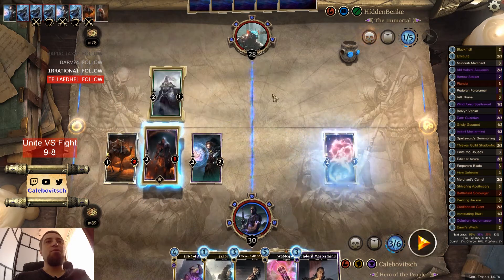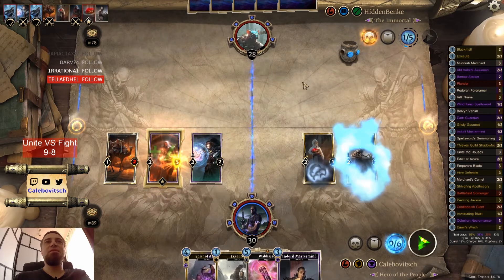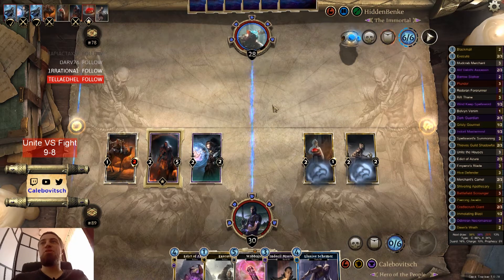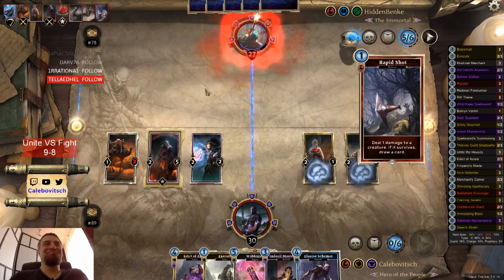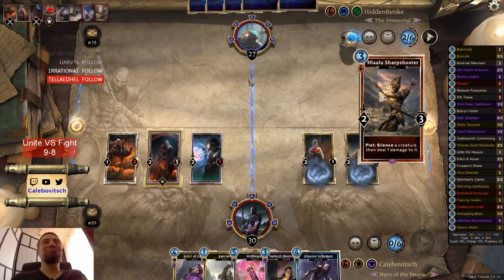Let's turn this one into a pie. Let's get something from the opponent — Elusive Schemer. Too bad it's not the zero-cost one.